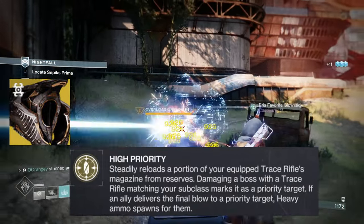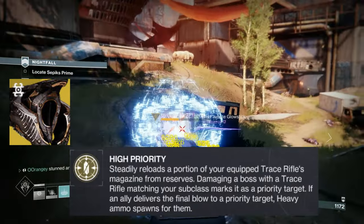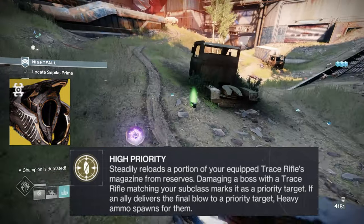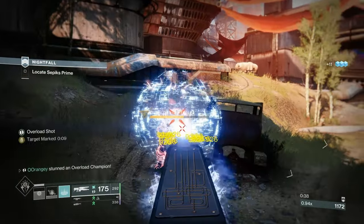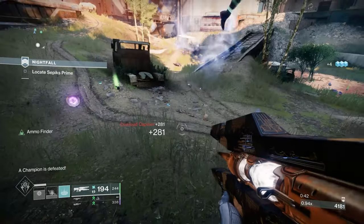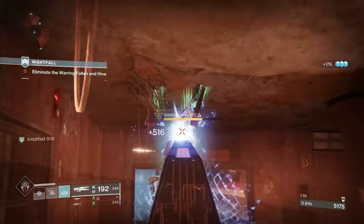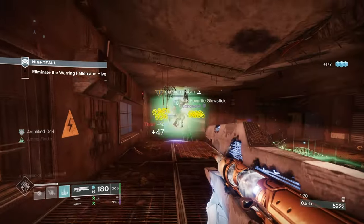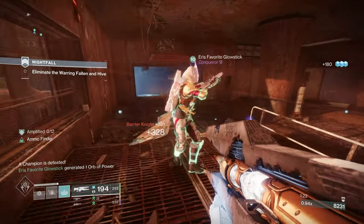The Xenotaph Mask comes with the exotic perk High Priority. It states it steadily reloads a portion of your equipped trace rifle's magazine from reserves, and damaging a boss with a trace rifle matching your subclass marks it as a priority target — if an ally delivers the final blow, it grants them heavy ammo. But half of this description is wrong: you can use whatever subclass and trace rifle you want and it will still mark targets. Another thing it doesn't tell you: it spawns you special ammo.